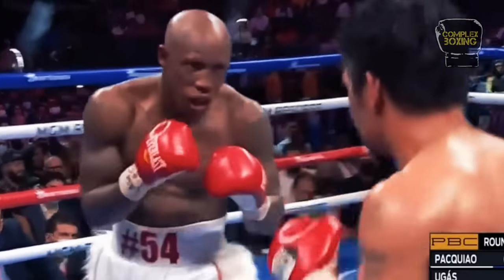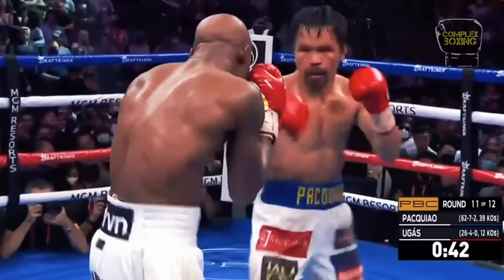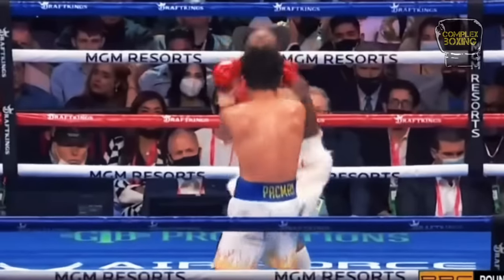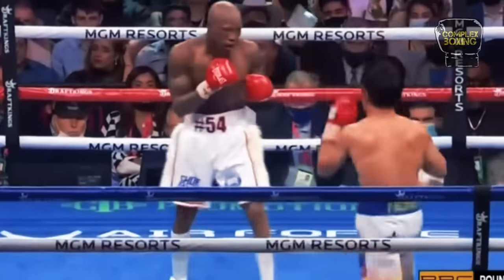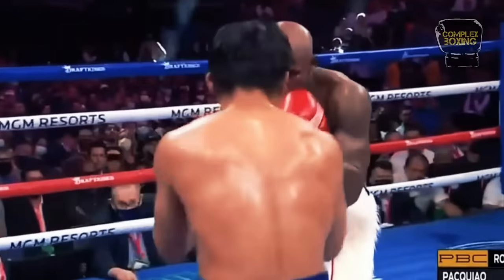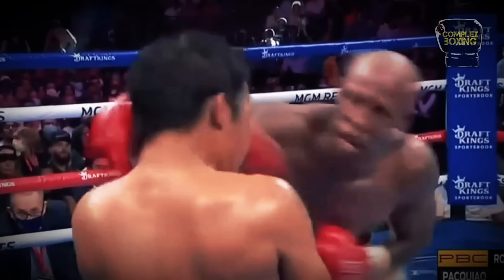Using a jab and double jabs, Ugas forces Pacquiao to lift his guard while stepping toward him with big swinging punches. Adding to the predicament is the fact that Ugas will shoot his right down the middle too.